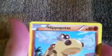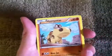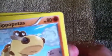Hippopotas. It's just a hippopotamus. Nosejet, 30 damage, and it has 80 HP. Let's clear that and see what the next one is.